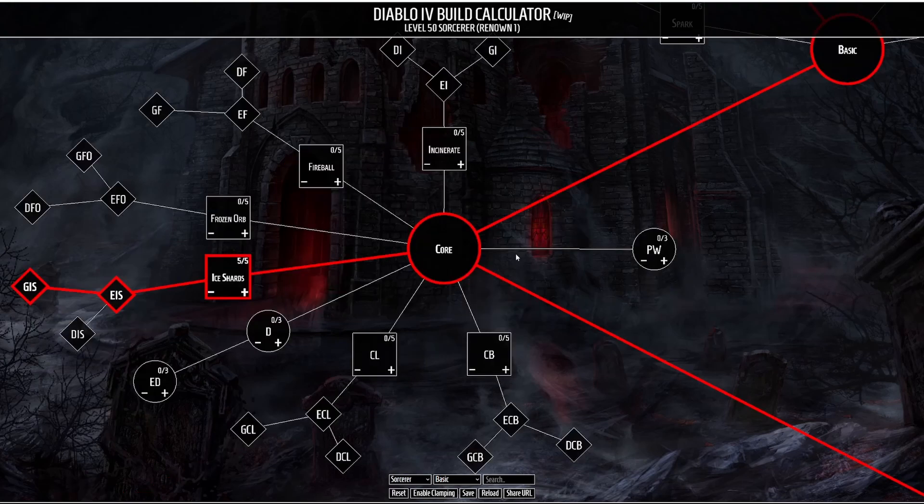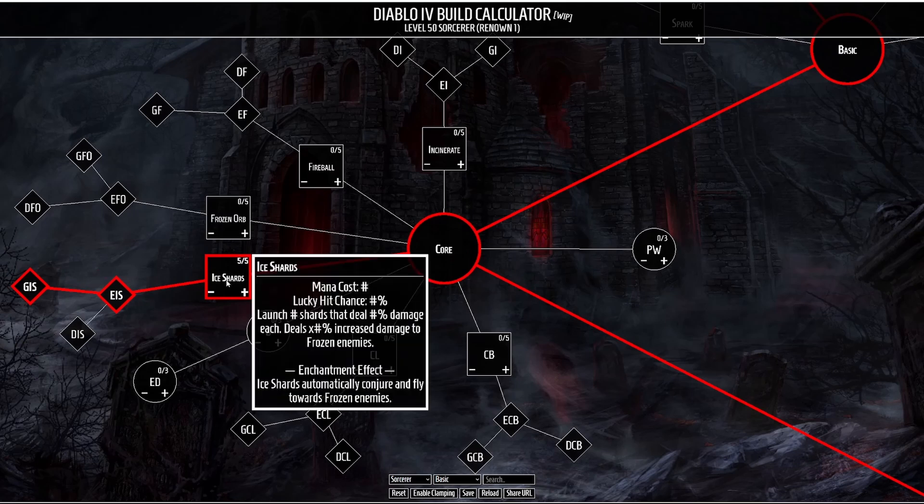Next for our core skill, this is where a lot of the damage in this build is going to be. We're going to be taking Ice Shards. Some of the numbers on Ice Shards have been removed since this last talent dump. Previously this used to read that Ice Shards launches five shards that deal 25% damage each, and that damage on the Ice Shards is increased by 25% to frozen enemies.